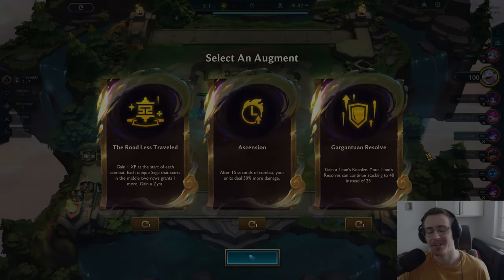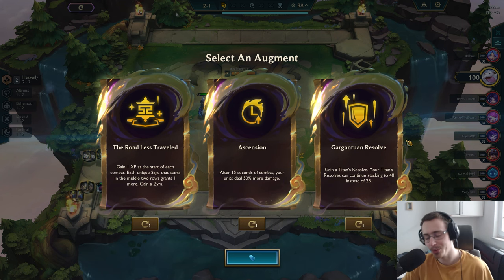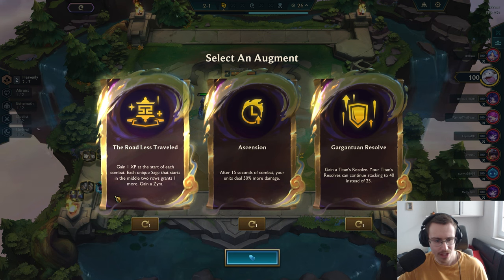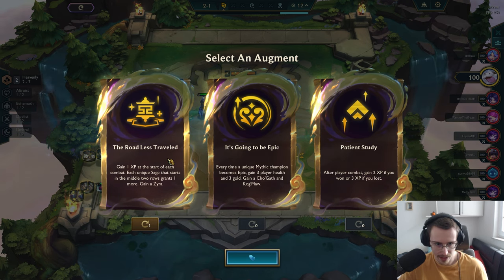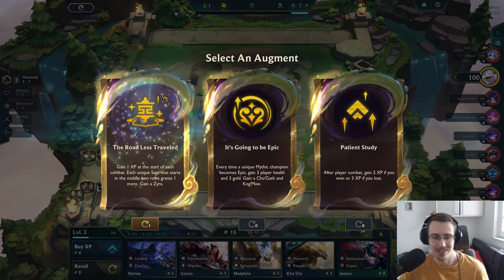Hey guys, welcome to another TFT video. In this one we're playing the new TFT Set 11, and we've been blessed with a very interesting augment option: 'Road Less Traveled.' It gains one XP at the start of each combat, and each unique Sage that starts in the middle two rows grants one more. I'm intrigued — I gotta take that and see what's up.